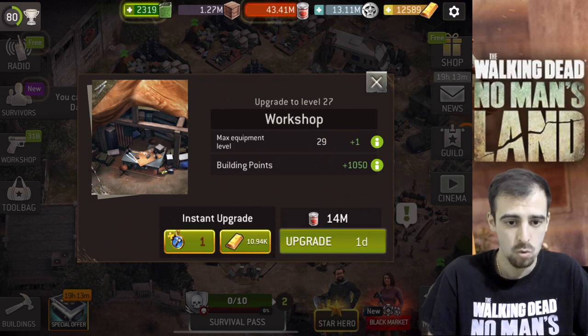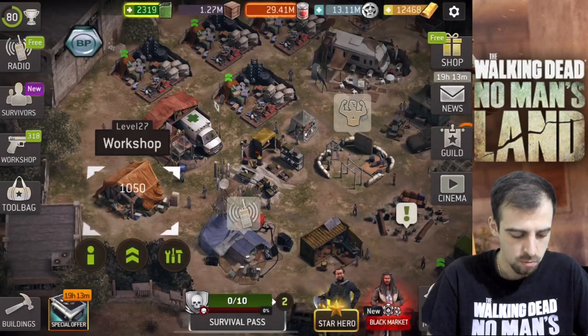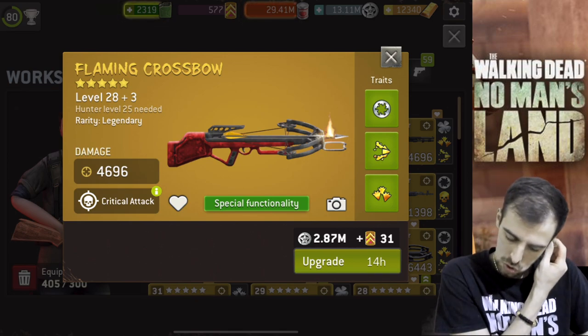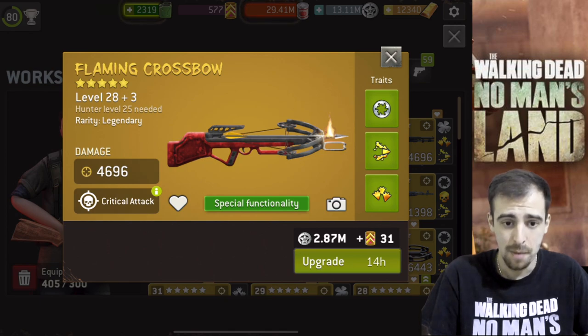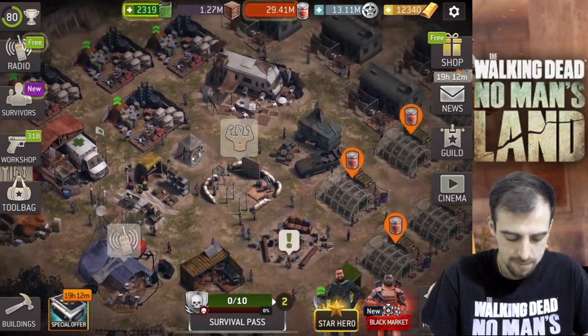Workshop done. Let's see the weapon upgrades — oh, 287 million tokens, that's actually nice. I have collected a bunch of tokens, so this is a good amount. I feel like survivors are more of a priority because they're more expensive, and I probably have like eight or nine survivors to upgrade first, then I'll focus on the weapons. I like the flaming crossbow — really nice, good pricing, not too bad.